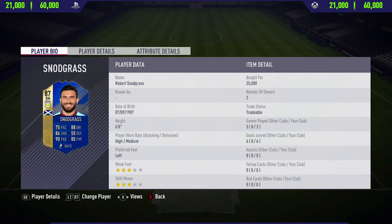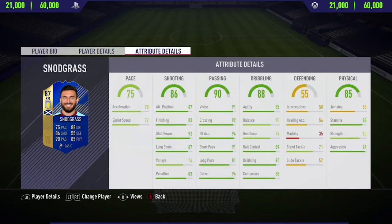In game I did decide to move him into the CAM position, just because when he is on the right side he doesn't really have the pace to beat defenders. But when he's in that more central position he can utilize his long shots and his passing. What I'd recommend is to start him on the right and then bring him into a CAM or more central position during the game.